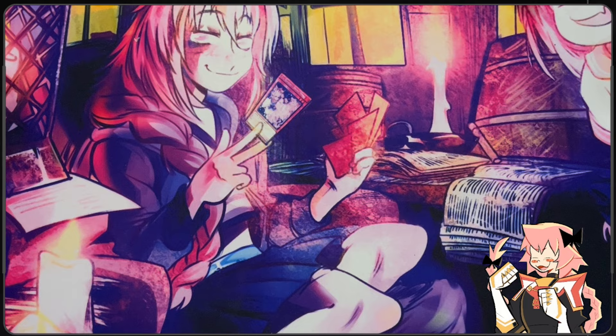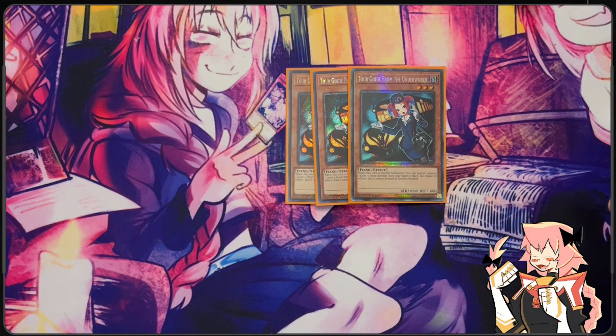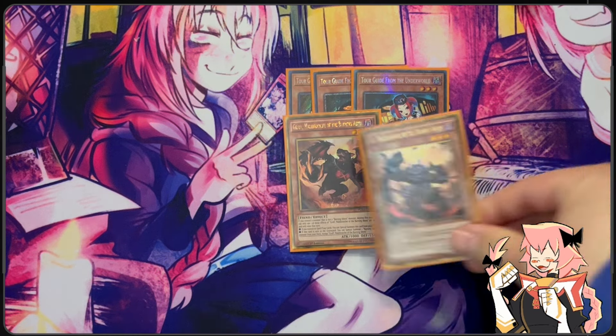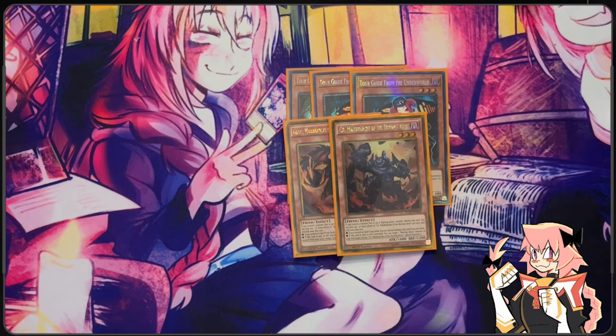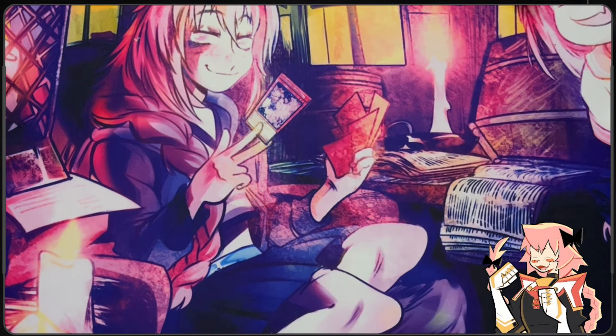Now on to some supplementary engines. We're not playing Adventure, so that means we are playing Tour Guide from the Underworld — three of those. On normal summon it'll special summon a level three fiend from your deck except its effects are negated and it can't be used for a synchro summon. We're not syncing so that doesn't matter. The main fiend we're summoning is Graf, and the one Graf is going to be summoning is Seer. We don't want to be playing too many bricks so we're only playing these two.